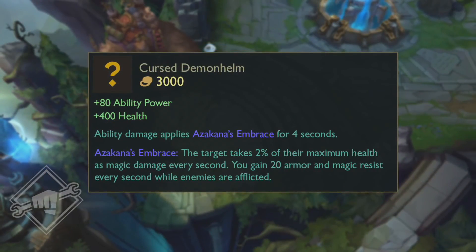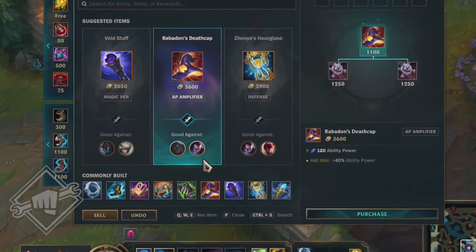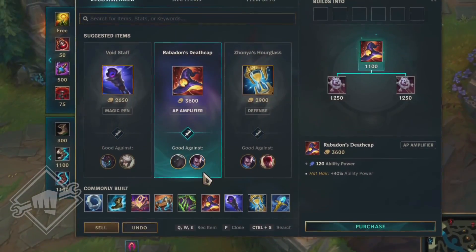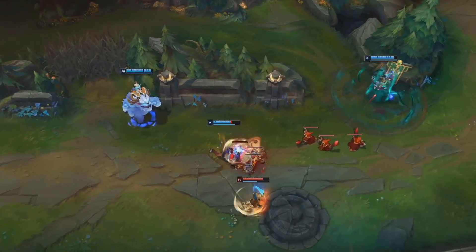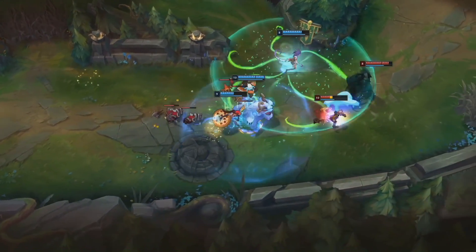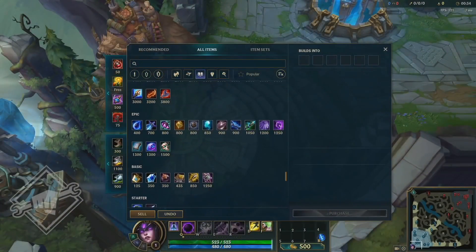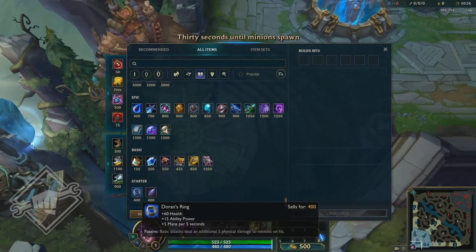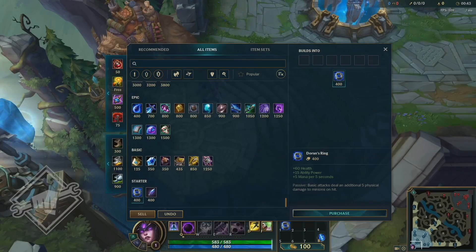Before we get into a game, I quickly need to mention that yes, half of the items are indeed incomplete. In fact, right now in the files some items have two versions. One version which can be found in normal games and the other version which for some reason you can find in the tutorials. Right now it is not clear which version is the latest, so just to make it easier, I will go through all of them. And because there are quite a lot of items, let's get into a custom game.